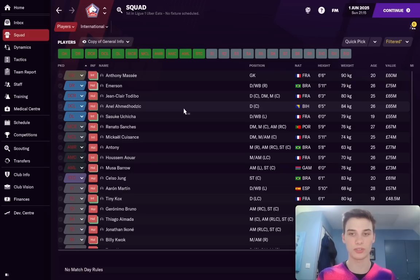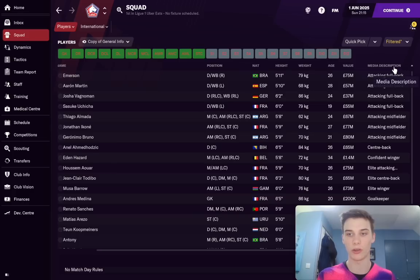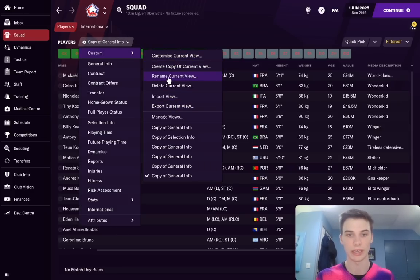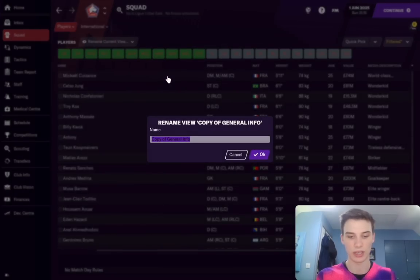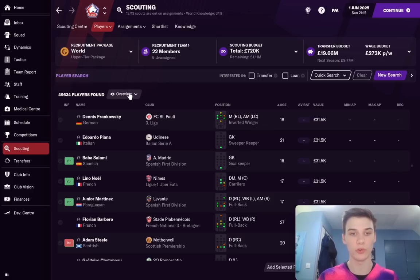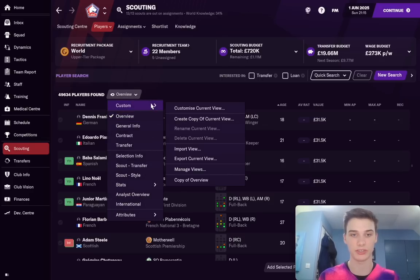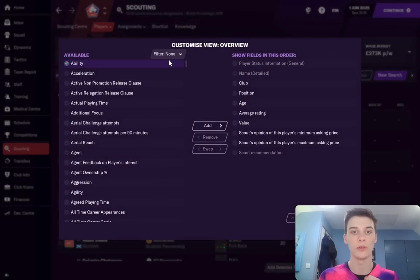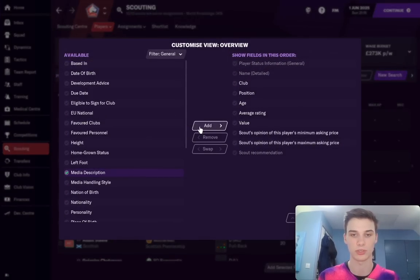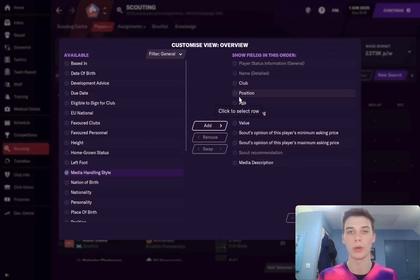What this is going to do is, alongside your players, show you who the wonderkids are in their media description. So if you filter it, you can see we've got four wonderkids here at Lille. But how does that help us find wonderkids that aren't at the club? You just want to save this view — we're going to rename it 'media description'. That's our media description view. Now what we're going to do is do exactly the same in our player search screen. Go to Custom, Customise Current View, filter it down to General, hit Media Description, and add it to the fields shown when looking at players.